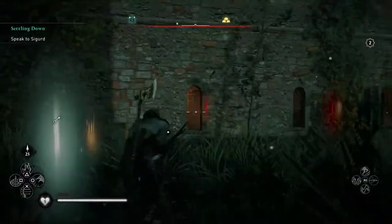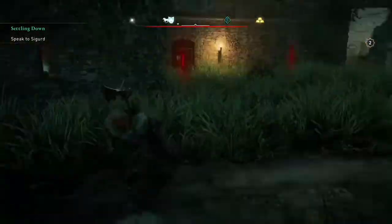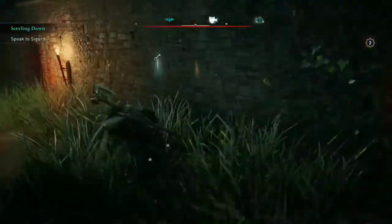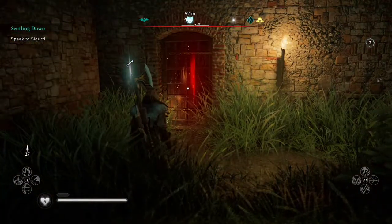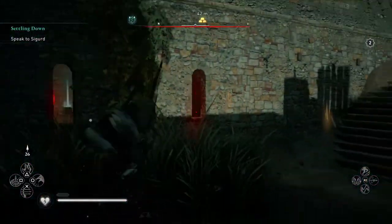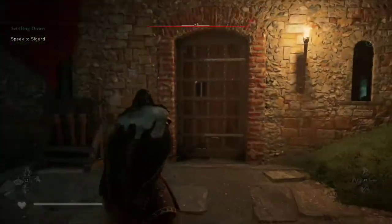The rest of this part was kind of bugging me. I shot out these two windows, but these other doors are still barred. I'm trying other stuff — throwing torches, going around. I cannot figure it out. There's got to be a window somewhere I can shoot from, or an angle or something. I just can't figure it out.